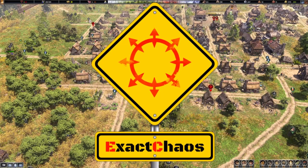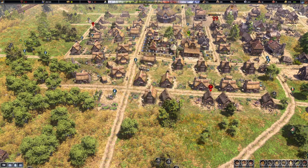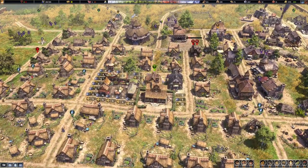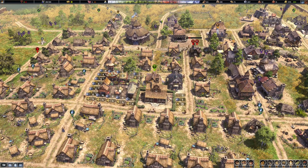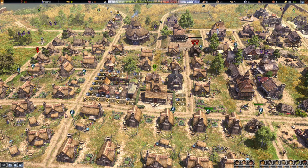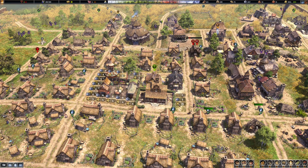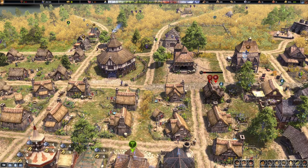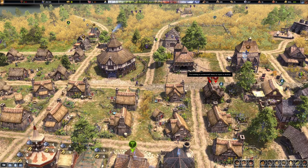Hi guys, I'm Exact Chaos and welcome back to another episode of Farthest Frontier. We are doing pretty well. In between episodes I did add a little bit of customization to this market square - these are just plazas I've started building in here, and that's a little garden trail just to make this square a little bit nicer.